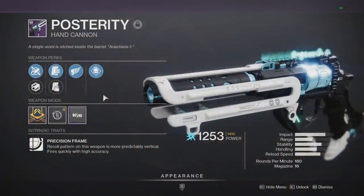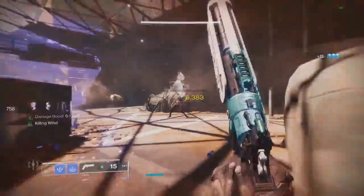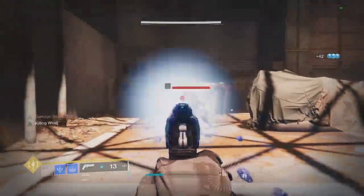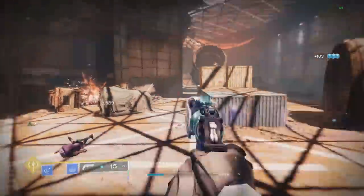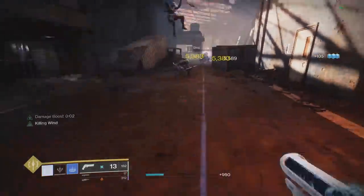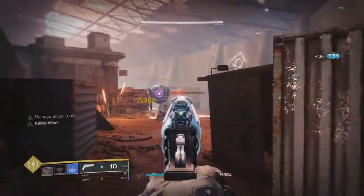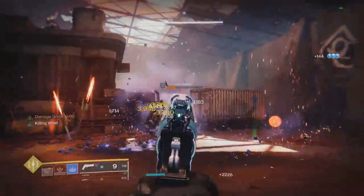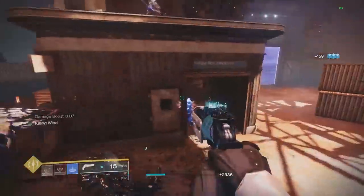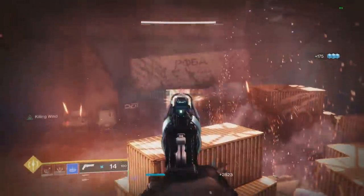Another perk this weapon can get is Demolitionist, which will be the only non-damage perk in the right column I'll be talking about. When you get kills you get grenade energy back, and when you throw your grenade it will reload the weapon from reserves. Obviously this will be best for someone like me that uses builds that spam abilities. For example, if I had Killing Wind and Demo on my account, I'd probably run this with the Stasis build I uploaded yesterday. And one thing I want to correct from that video — after going live I noticed the hidden perk is coming from the Ice Flare Bolts aspect itself and not the Fragment. The Fragment does enhance the way the combo works, but the hidden perk is definitely coming from Ice Flare Bolts on Warlock. Unfortunately you cannot do that on other characters.